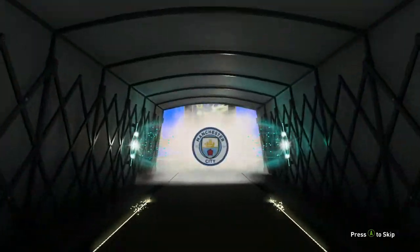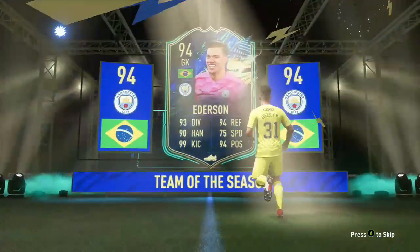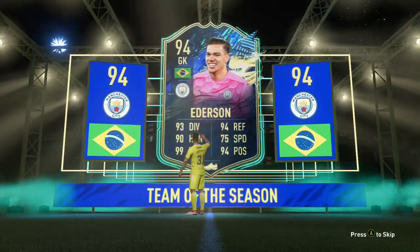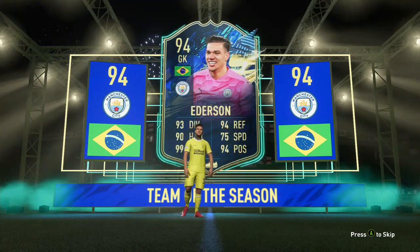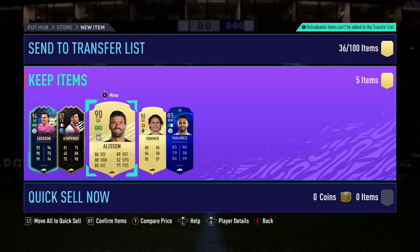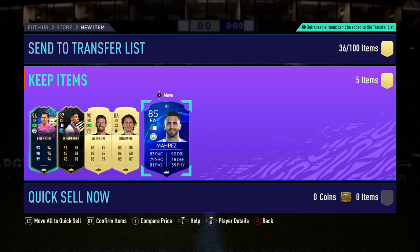Brazil goalie Ederson - okay, Premier League TOTS! I love it, 94 overall! Oh my god - that's insane! It could be a dangly. So we've now got Ederson, Fofana and Diaz. I've just been sorted out at the back. I've got Schmeichel so he's gonna have to get dropped. I need to try them out.